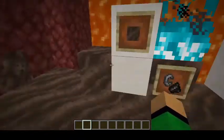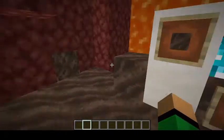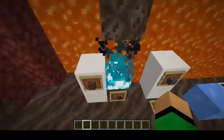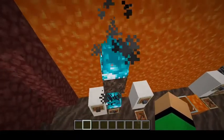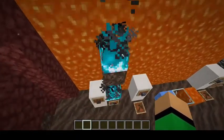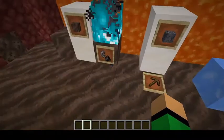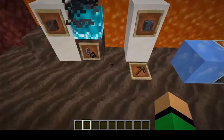These two blocks — Soul Soil and Soul Sand — have a new functionality. If you try to put some Flint and Steel on them, you will get a brand new blue fire. It deals more damage than regular fire, and you can only get it when you place it on Soul Sand or Soul Soil blocks.